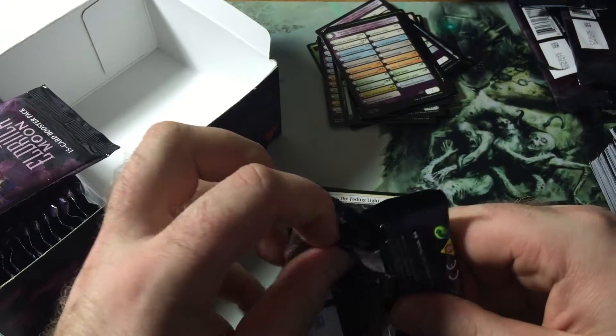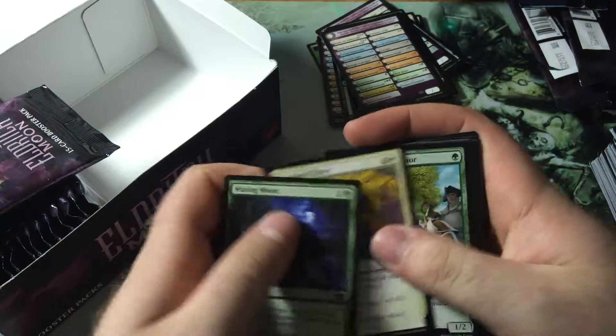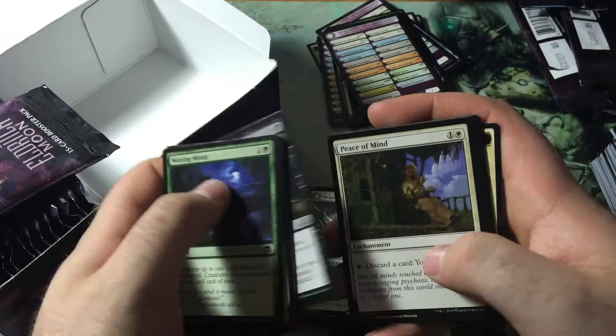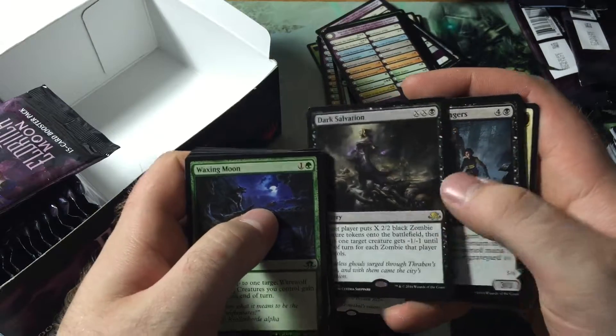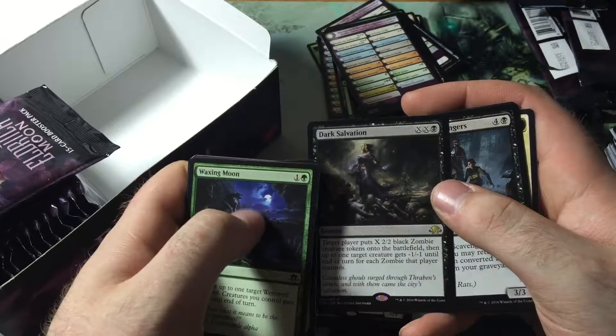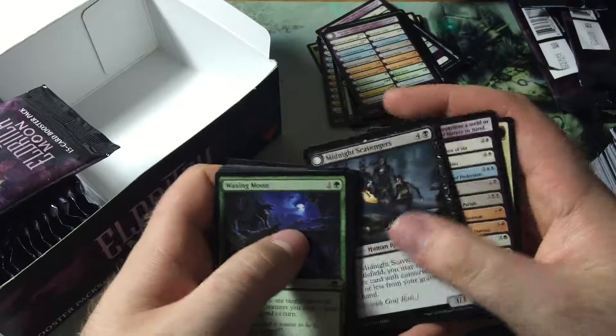Bruna's alright. I'd rather have Gisela — like just about anybody else out there. We got Graft Harvest, Peace of Mind, Vexing Scuttler, and Dark Salvation — XX black. Target player gets X 2-2 zombies, and then up to one target creature gets minus one minus one for each zombie that player controls.